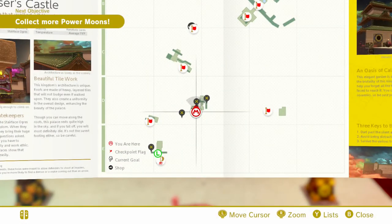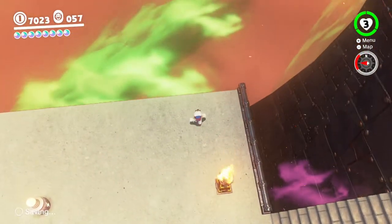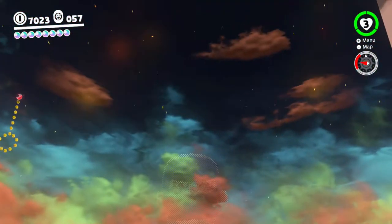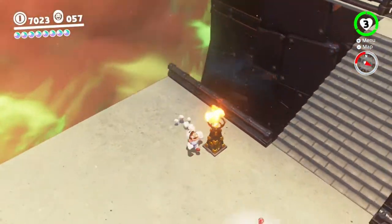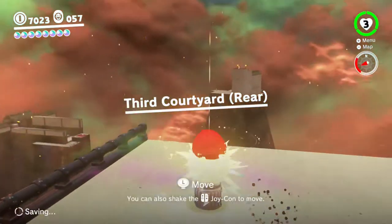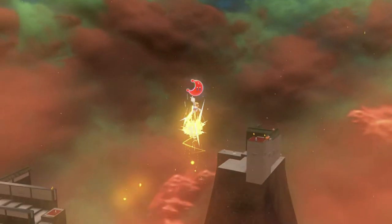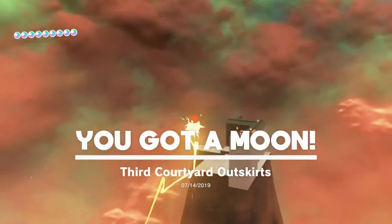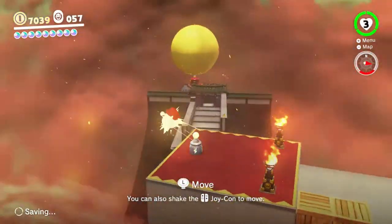I got that note before, right? Pretty sure. Wait, what's that in the middle of nowhere? Oh, that's a power line. I forgot about this one — oh yeah, that's in the path of the power line. Glad I remembered that at least. And how am I missing so many purple coins still?